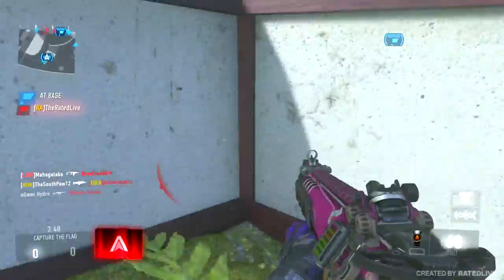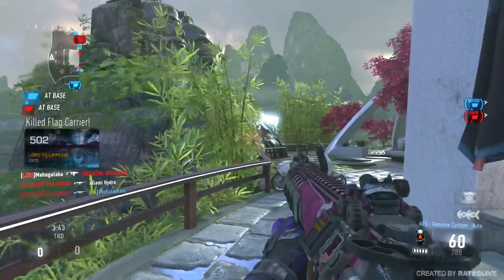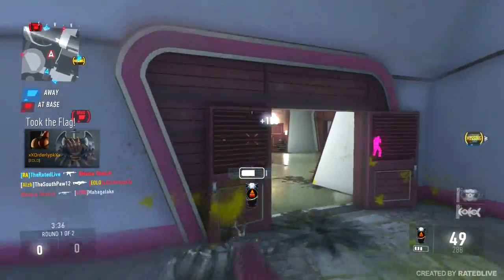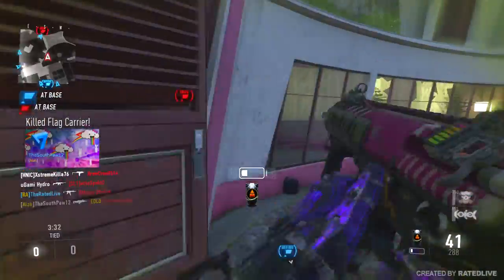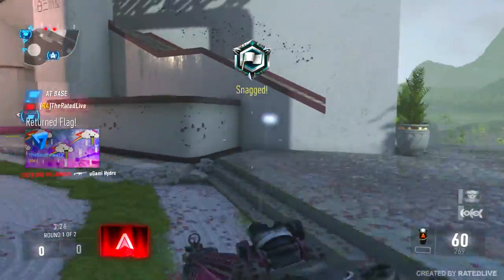The first map at the top is called Hunted — a mid to long range map with a waterfall in the middle, which does sound pretty cool. The next one is called Labyrinth, then Boneyard, Stronghold, Relic, Convert, Overboard, Blockade, Poolside, Combine, Construction, Storage, and Reactor.